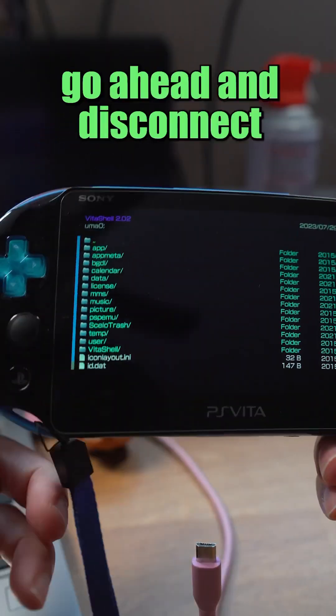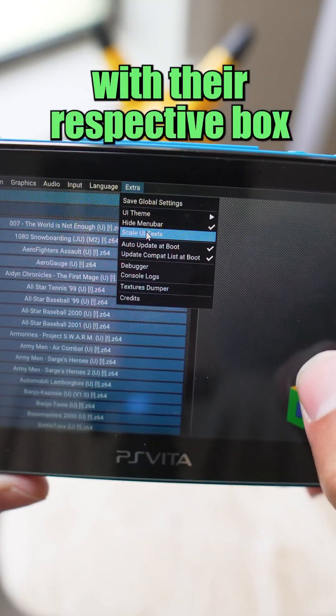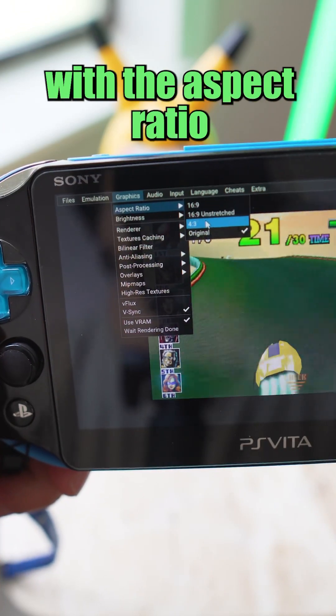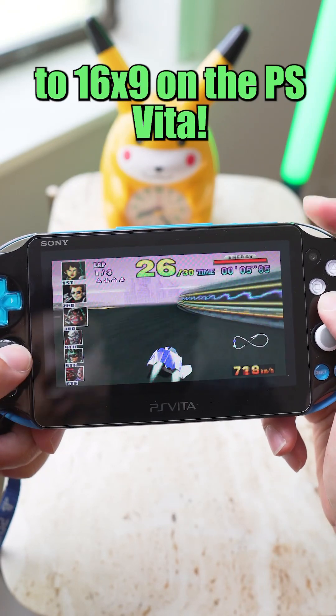Once they're done transferring, go ahead and disconnect from the computer and then reopen the Daedalus app. All the games should now be loaded on there with their respective box arts included. I like to change the text to make it a little bit bigger, and I also mess with the aspect ratio sometimes as well. A lot of the N64 games look really good stretched to 16x9 on the PS Vita.